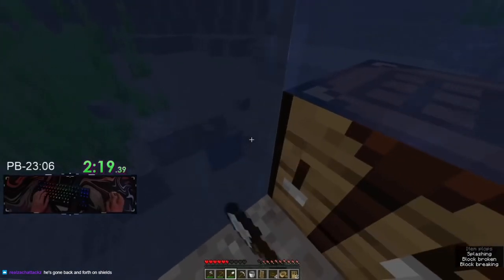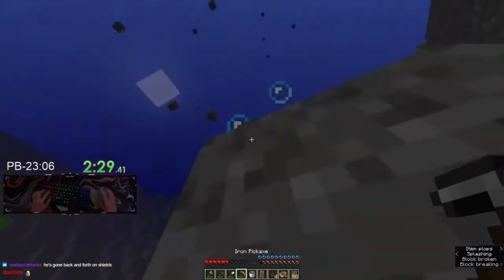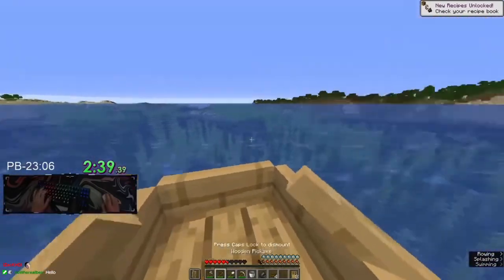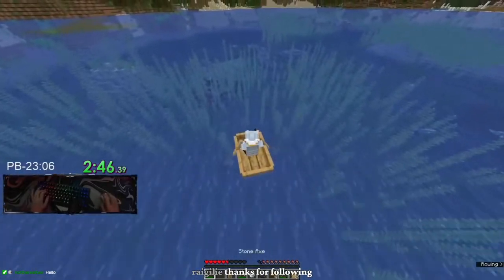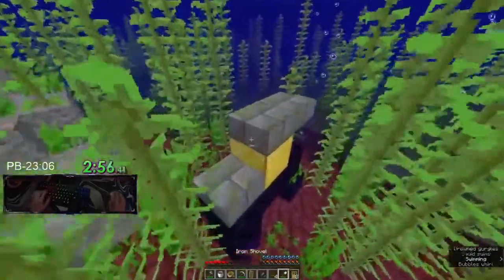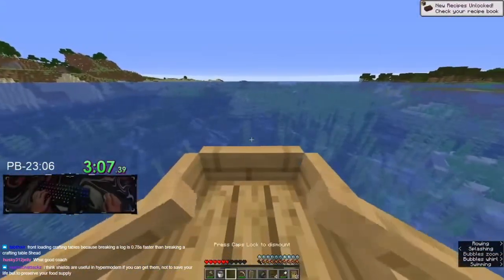The point of stone axe, again, is to front load logs so that you don't need to get logs for beds later. Imagine you blind travel and you're inside the stronghold or outside it and there's no trees around — you'd have to waste a lot of time getting planks. That's the point: get your logs at the start so that if your blind travel sends you somewhere weird and your nether doesn't have logs, you've got enough wood for beds. It's probably a time loss to do stone axe if you're not front loading logs — the point of stone axe is security so your run doesn't die later on.